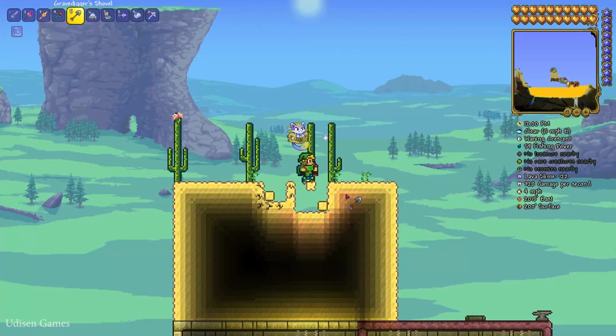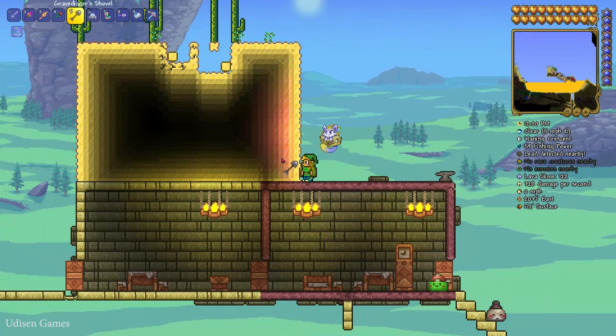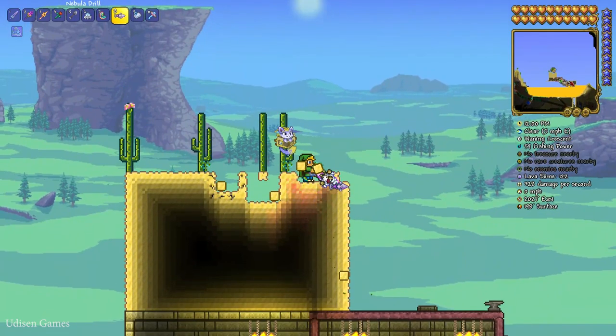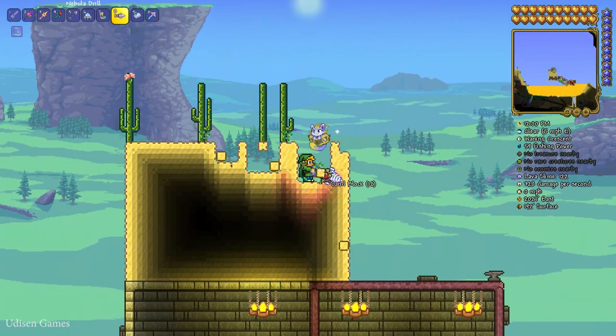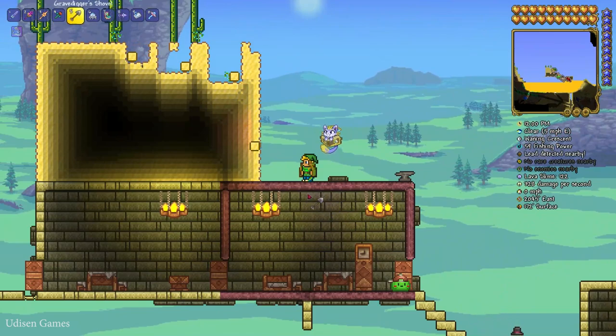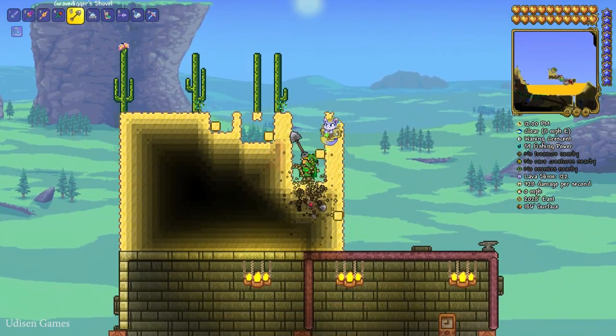Let's go. This unique tool is for when you work with gravel, sand, or other soft blocks. Because by default, if you work with a drill, you must break blocks one by one like any other tool, which is not very fast. But with this shovel, you can break 3x3 blocks.